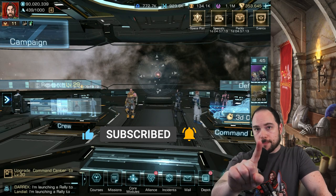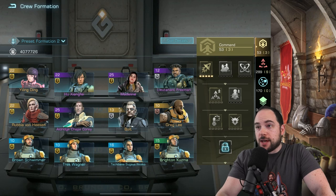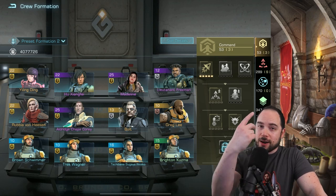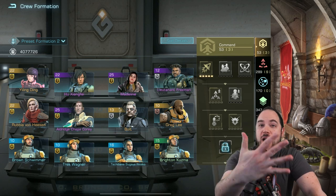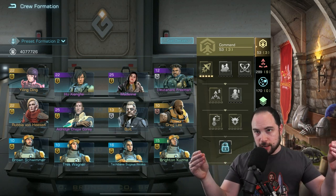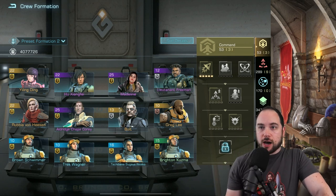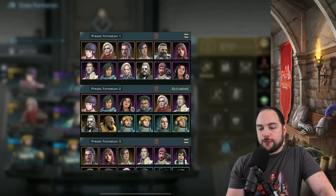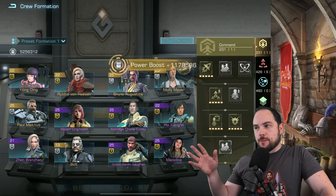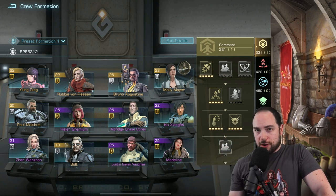Tip number one is to use a bunch of different crew setups and presets. How many crew presets do I think you need? Five different presets. You can combine some of these ideas into a single preset potentially, but here are the five things you need to optimize for with your crew. The first is a wartime crew — have all crew members that give you wartime benefits. This is where the majority of your crew experience should be going.